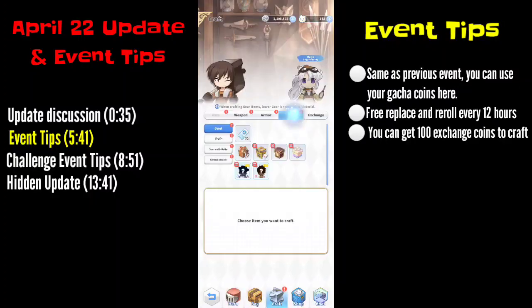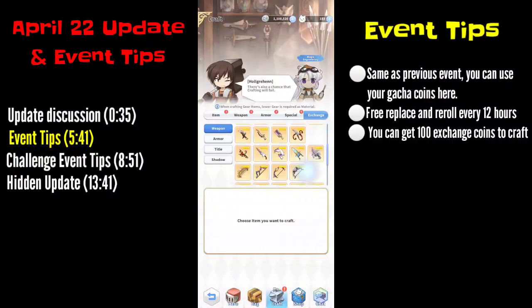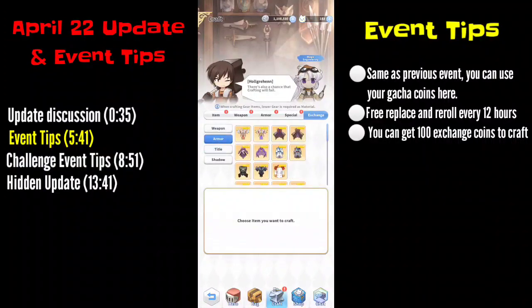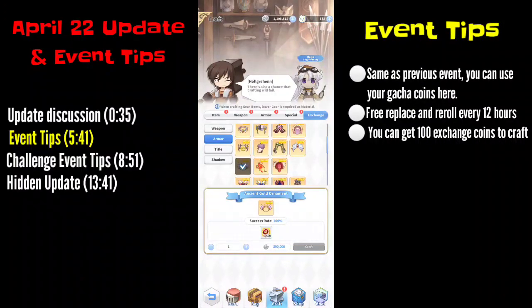You can aim for one of those four, or you can aim for the exchange coin, which is good because you can use it to craft whatever equip you need. Most people are going for the Ancient Gold Ornament, which requires around 500 coins.